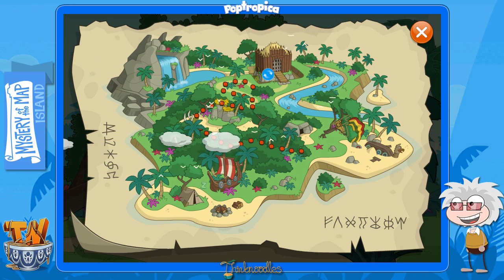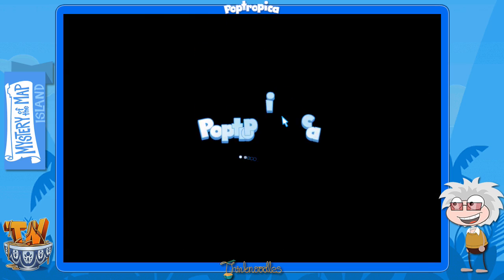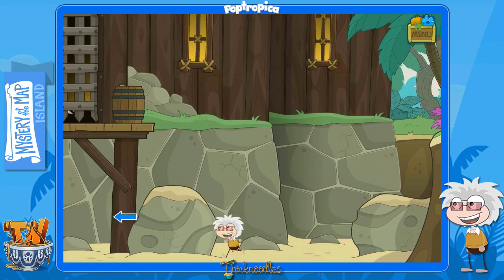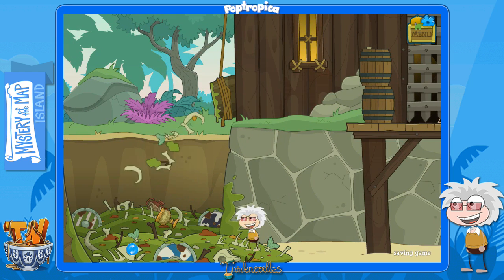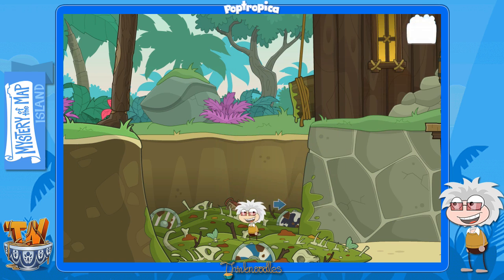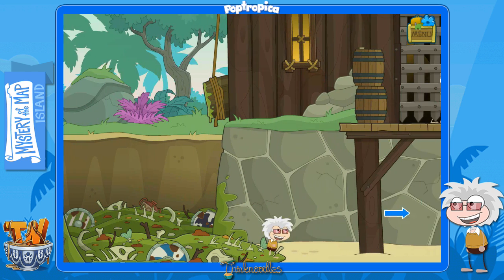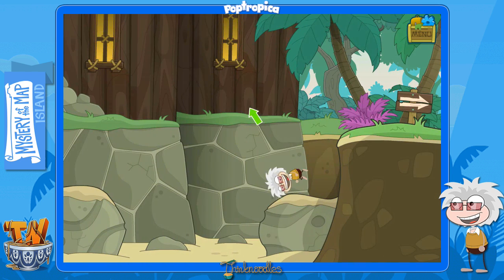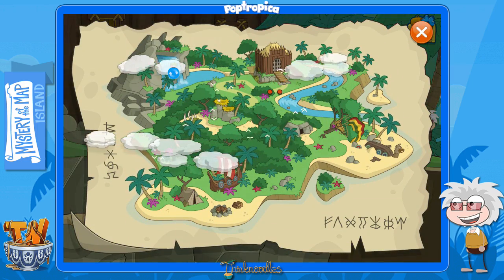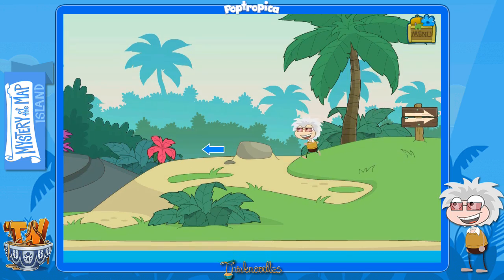So he needs the rest of the map to reassemble it and give us some of the profits, which seems a little fishy but that's okay. He took off and it's up to us again. We'll head over to the fortress — he did mention it, and that's where the kids are. Look at that route — pretty cool. Go over to your left here and just fall into the sand pit. It's disgusting but something shiny popped out, so we go through the trash and muck like always in Poptropica.